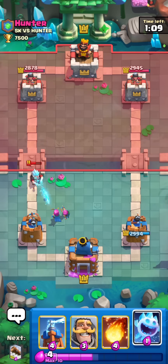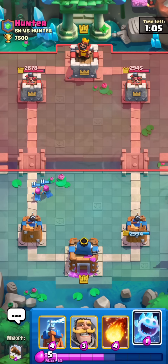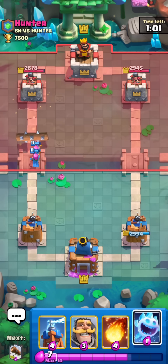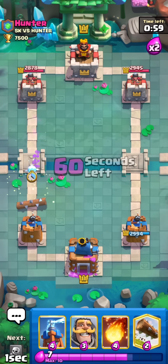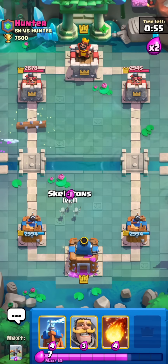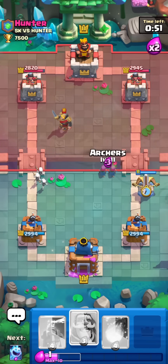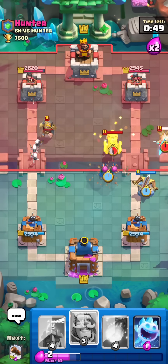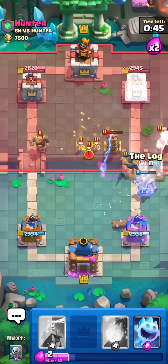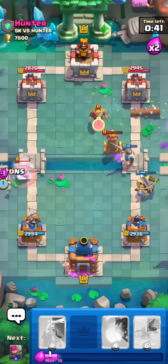I'm going to stack Archers here. Even though he can get Log value, it's going to be in the lane he's not really going for, so I'll actually be fine with that. I'm not going to Ice Spirit with these Archers because I know he has Log — that would just be a wasted Ice Spirit. Now I can Ice Spirit to pressure, Log as well, and we get some chip. I go for another Expo on the right because I think he might expect me to go left, just trying to catch him off guard. Archers to predict the Tesla — we actually get it down.